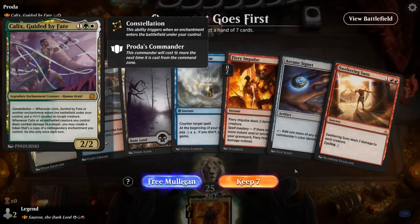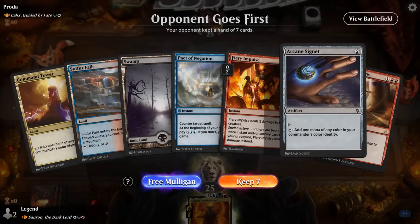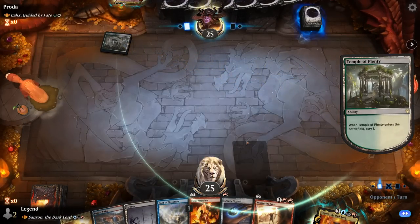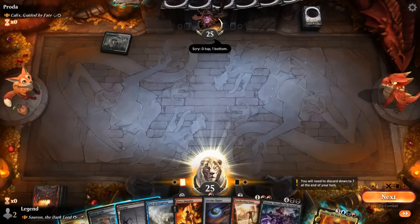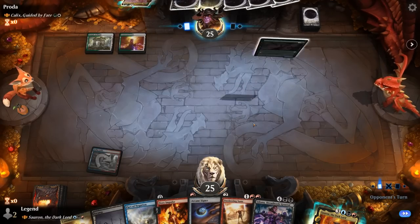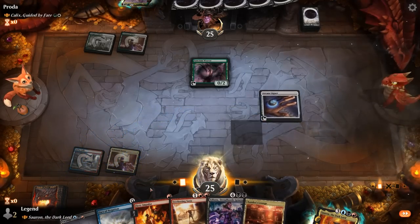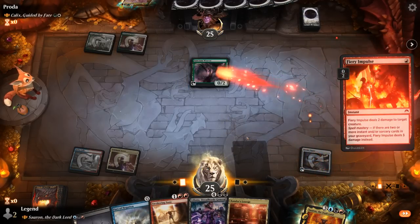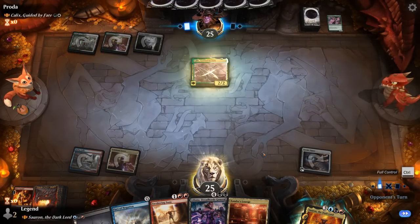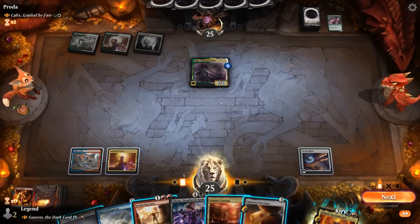We're on the draw facing Kalyx Guided by Fate — green-white enchantments. Our hand's not very well suited for dealing with enchantments, at least ones that aren't creatures, but I don't think I want to mulligan this. Good functional mana, ramp, and then Pact can also be key at protecting Sauron. Still going to get the tapped Sulfur Falls out of the way first, then next turn Signet plus Impulse in the same turn. Definitely want to take out Sanctum Weaver — the game. Holding priority while we're tapped out kind of gives away the Pact of Negation in hand, so I'll try to swiftly pass priority here.